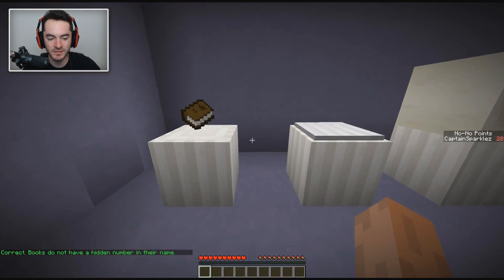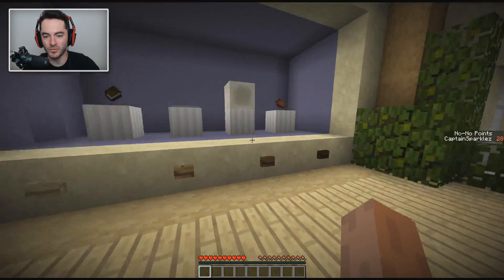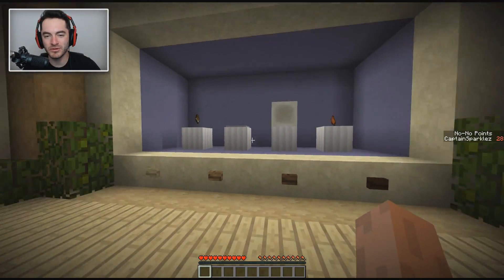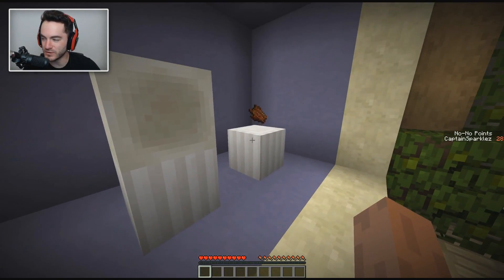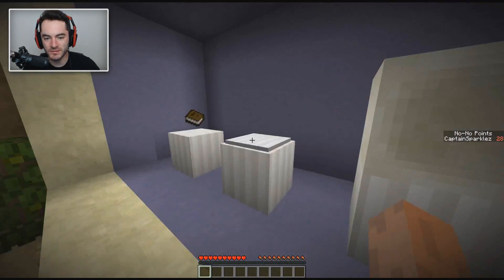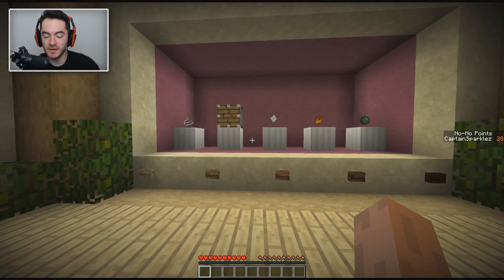Books do not have a hidden number in their name? What? What do you mean books don't have a hidden number in their name? Bone blocks have a hidden number? Rotten flesh has a hidden — I've just always seen it as rotten flesh, there's a hidden number in its name? That's news to me. We're definitely getting more difficult now. Not really sure how that's possible, but it's great. I don't know if this is hard or hardest — there's gonna be another ramp up from here, but my no-no points are already really through the roof.